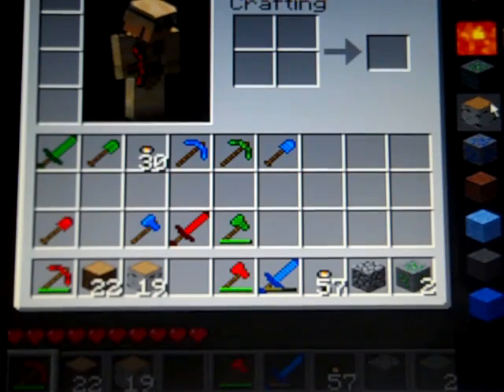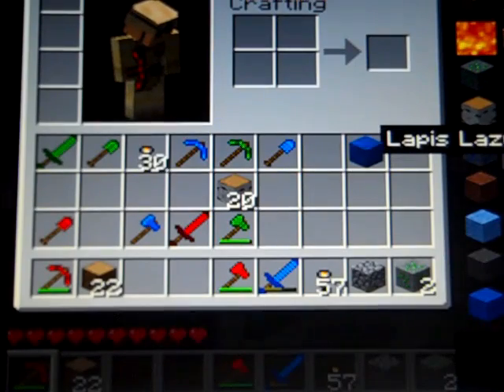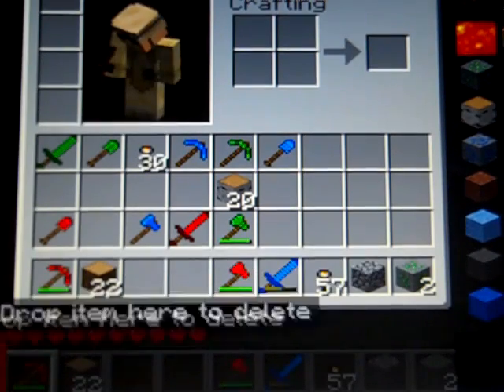If you right-click on an item, it gives you just 1 piece, but if you left-click it, it gives you an entire stack. And there's a trash slot — you can just delete anything you don't need.